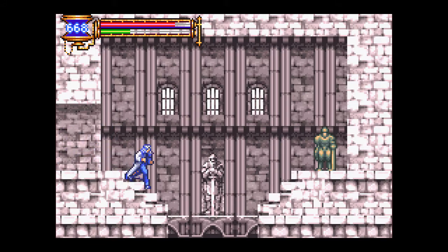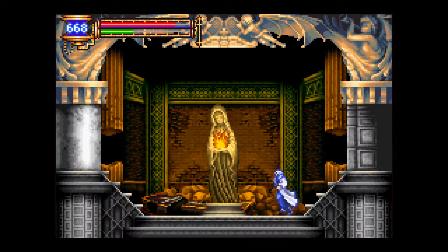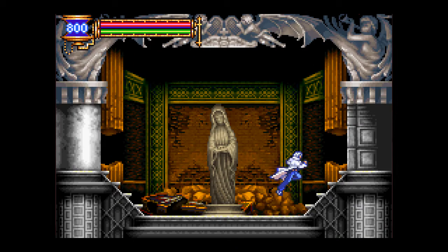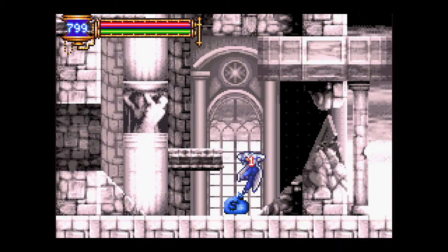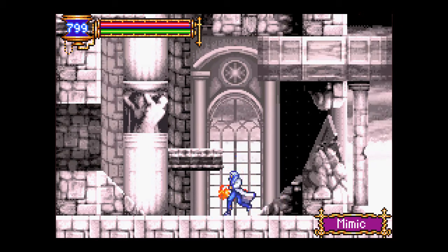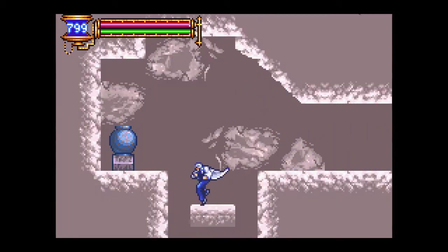But there's one other item we gotta get. When we get those... Hey! Chapel area. Save. 800 MP. Mimic! What the fuck? Mimic! That kinda scared me, surprised me too.